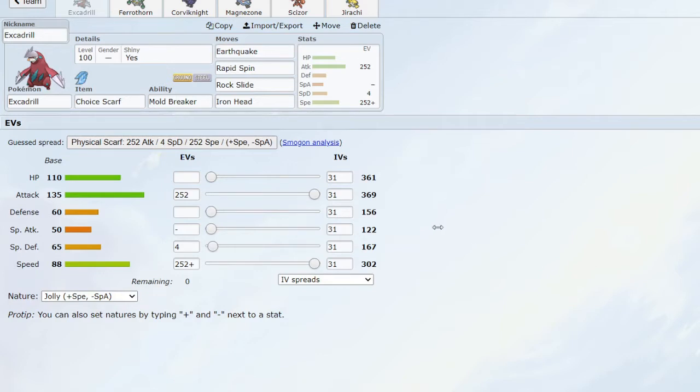Let's jump into the team. First off we have Excadrill — it's pretty much going to be my only speedy Pokémon on the team and my speed control, as well as a good answer to things like other Steel types, Electric types, or Fire types which my team can struggle with. With Choice Scarf and 302 speed, it hits just over 415 speed, which is quite a decent speed tier this generation, outspeeding some key threats, and it also has a nice hefty attack of 369 without an Adamant nature. It's also quite bulky with 361 HP.